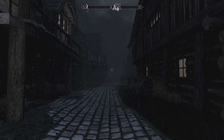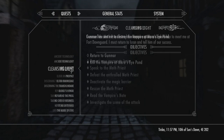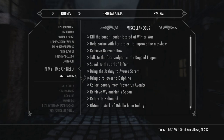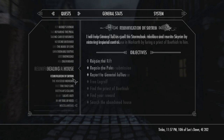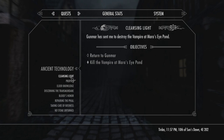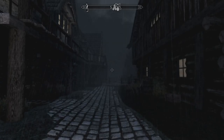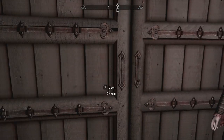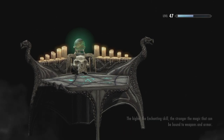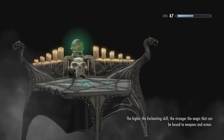We are going to head over to Fort Dawnguard to take care of more of these quests. So ancient technology — we've got ancient technology where Serene Girard wanted us to bring her the enhanced crossbow schematic. Gunmar wanted us to kill a vampire and then we need to return to Isran. So that's what we're going to do — head back out into Skyrim and make this dark wet walk back to Fort Dawnguard.